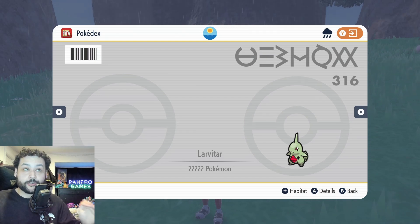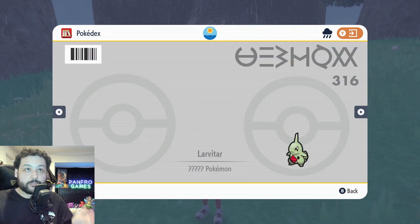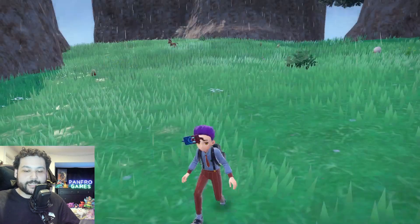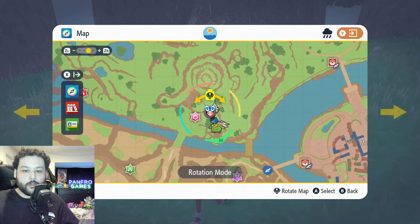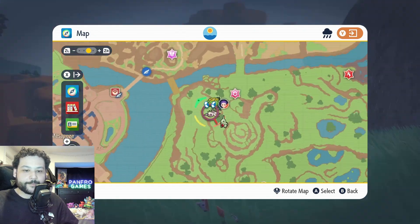Larvitar is actually incredibly early - you don't need any Koraidon or Miraidon powers, you can get this thing right at the beginning of the game. You can see those three squares on the bottom of the map right next to Mesagoza - that is where we're heading. Looking at the map we can actually see where the Larvatars are, and you can see them on the mini map right next to me.